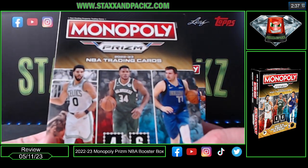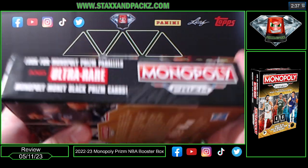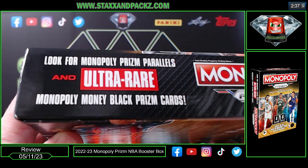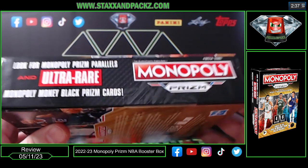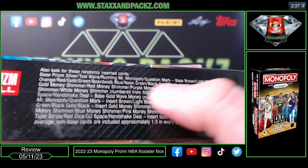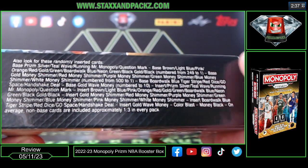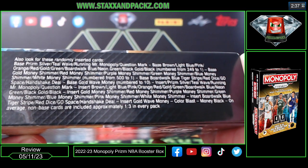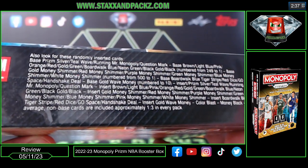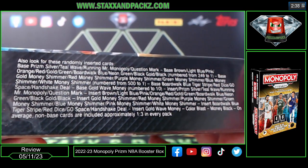These are $29.99 and there's some nice stuff you can chase in this set. There's a lot of parallels — the ultra rare monopoly money black prism cards. If you get the Monopoly Guy that's comping around $3,500. I'll put the parallel list on screen so you can pause and look. There's also color blast — it's kind of like a white cloud behind it — and you can hit 1-of-1s and money shimmers too.